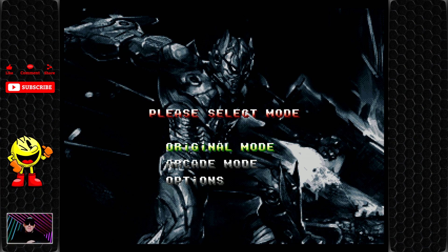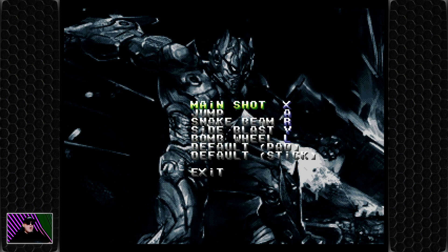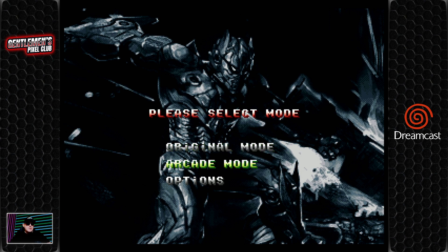The game in question, the game today we are playing is Gunlord — you know this because you've seen the title. We're playing on the Dreamcast, but for once we're actually using Retroarch as the emulator because I couldn't get this running on the emulator we usually use for the Dreamcast. So Retroarch saved the day. Firing it up, we press start and you get a choice of original mode, arcade mode, or options. Options just show us the controls — pretty basic. We're going to exit that and try arcade mode. Let's see what arcade mode is and off we go.